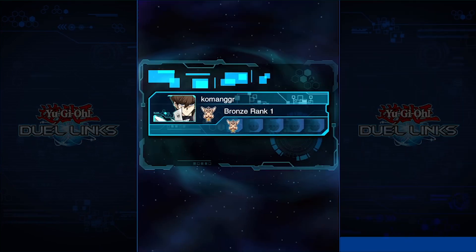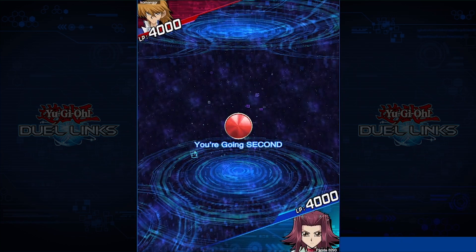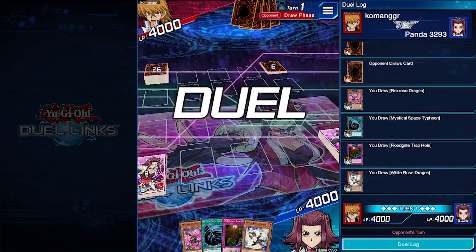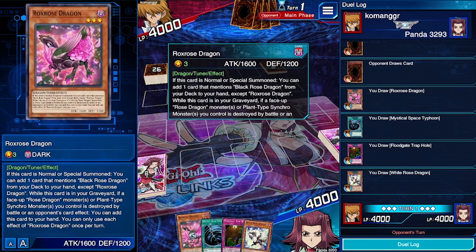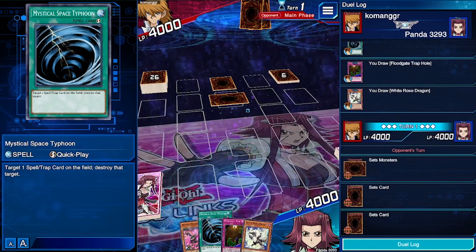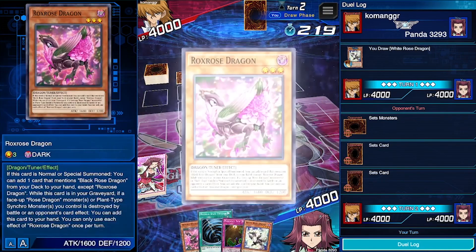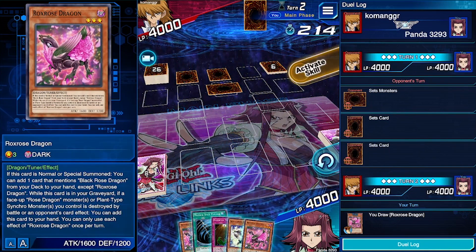Alright, we found our first opponent — Common Girl, playing as Joey Wheeler. Not sure what to expect here. We've got a fantastic starting hand: White Rose Dragon, Rocks Rose Dragon, Floodgate Trap Hole, and MST. If he places something down in set cards — he does — we activate MST, summon White Rose, activate Rocks Rose's effect, and get two of them out there. Literally perfect.